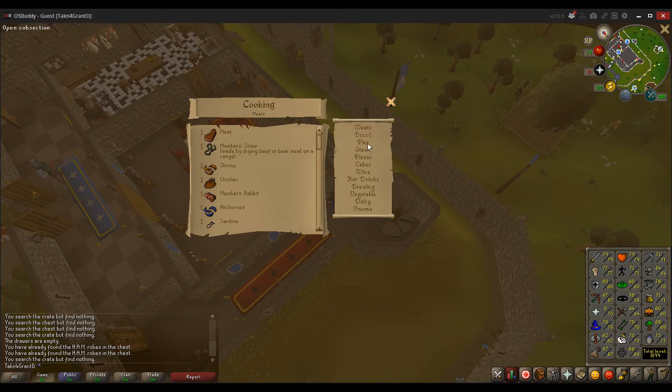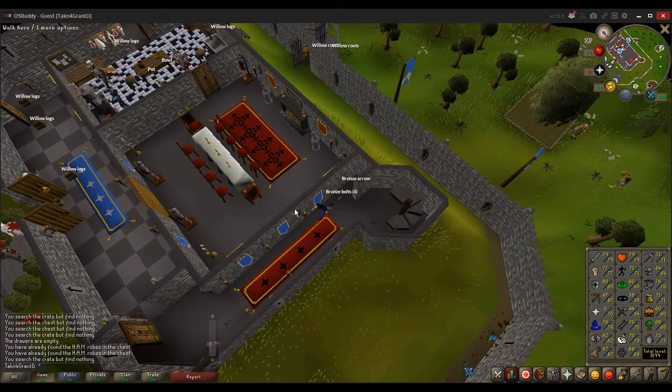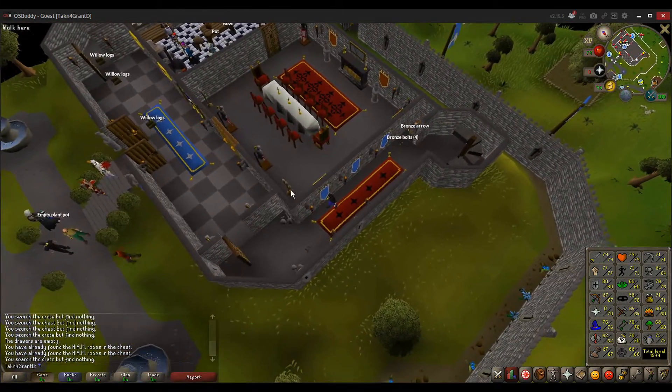These skill guides will generally tell you ingredients — they're not that helpful. They're not going to tell you how to do a lot of things, but cooking's pretty nice. Chocolate, meat, flour, eggs, milk, and a cake tin. I don't think you can get chocolate here.